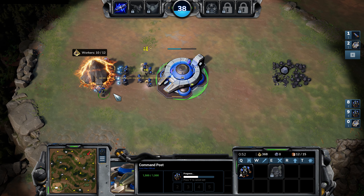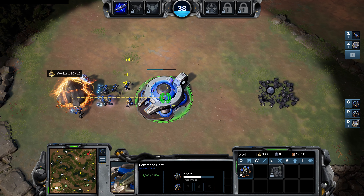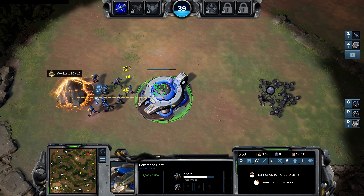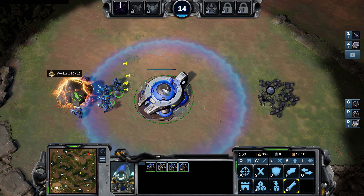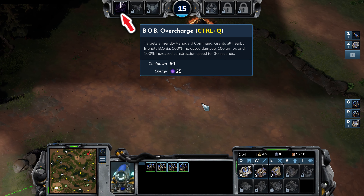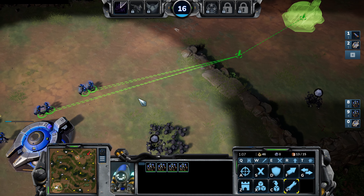We saw our enemy went for an iron vault, so we're possibly expecting some aggression. The timing with this build is: as soon as you hit the one-minute mark, use the overcharge for your Bob workers and take four of those Bob workers we control grouped earlier to build a second command post at your natural luminite node.